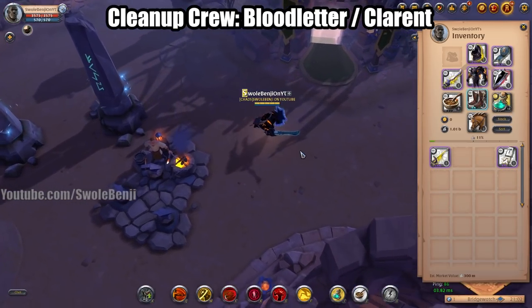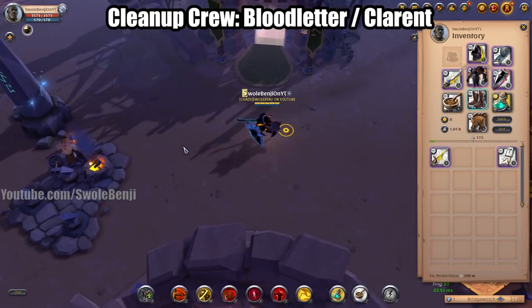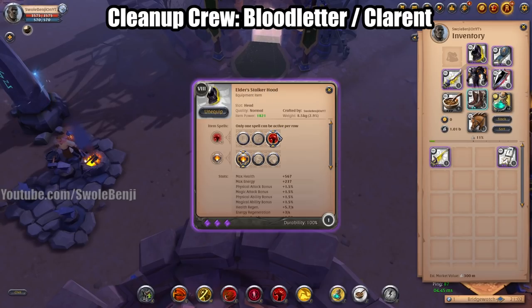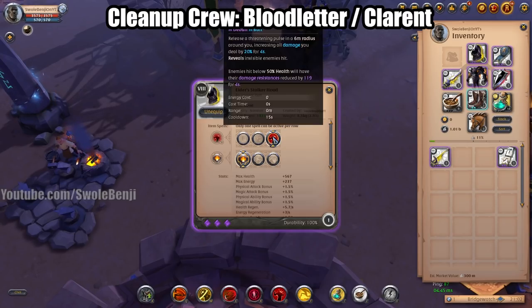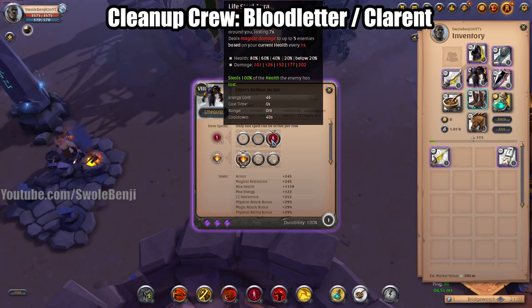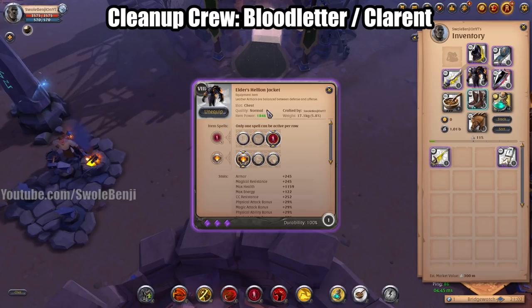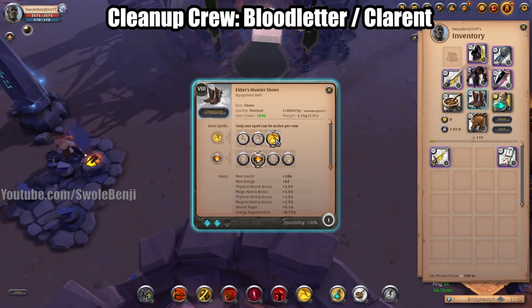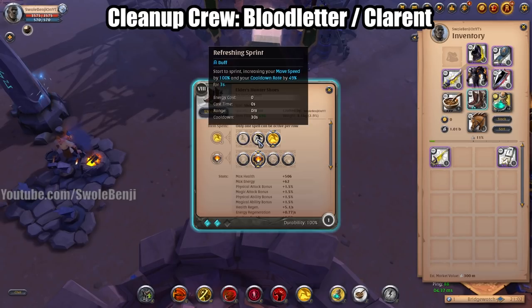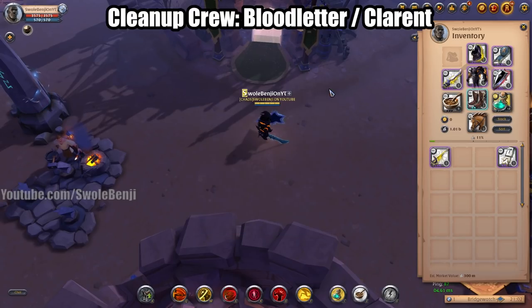Now we have some cleanup crew builds — the Clarent Blade and the Blood Letter. Here's how it works: you're going to be using Stalker Hood to either deal more damage or un-stealth sneaky players using Undead Cape or stealth in general. You're going to be using Hellion Jacket to keep yourself alive if five dudes jump you — you can pop this and continue fighting until your zerg rolls up. Hunter Shoes with Rush for Clarent Blade, but for Blood Letter you'll use Refreshing Sprint.